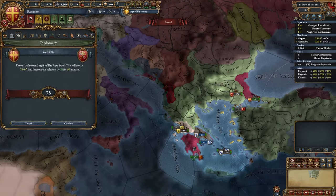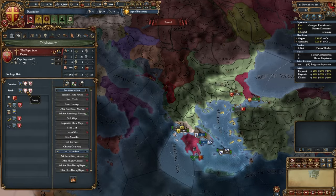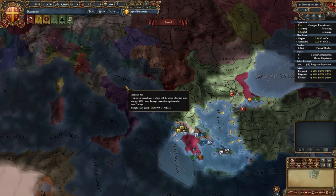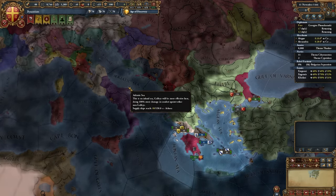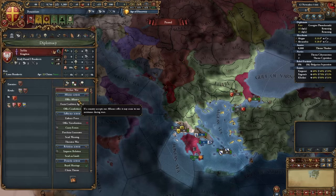We're going to send the Papal States a hundred ducats so he gets plus 25 relations with us. We're also going to scornful his rival — any rival is fine, we'll pick Savoy. Send an insult, scornful. We're going to unpause for one day. This will allow the religious diplomats' plus 10 to tick, which will let us ally to Serbia.